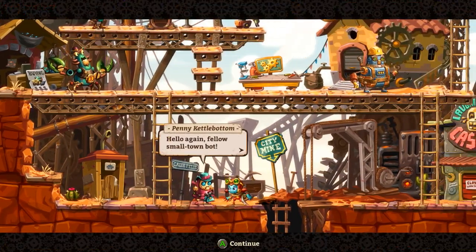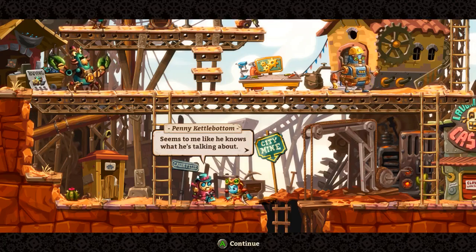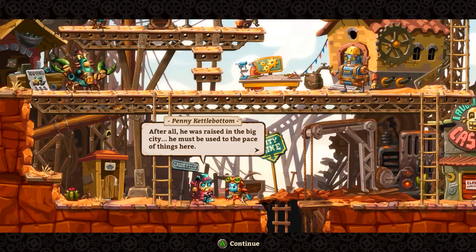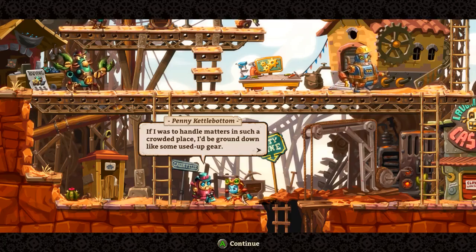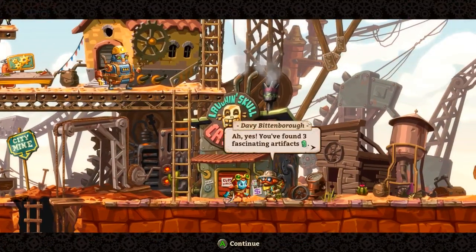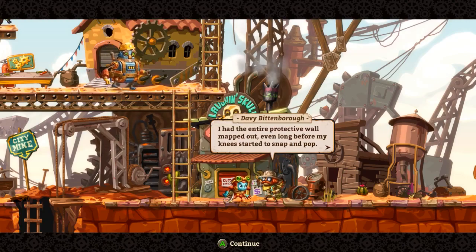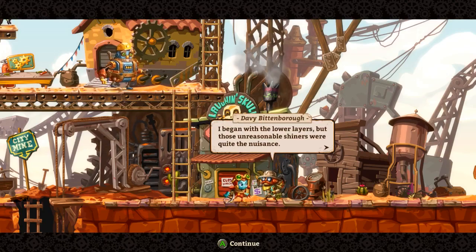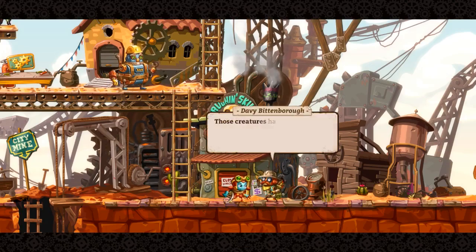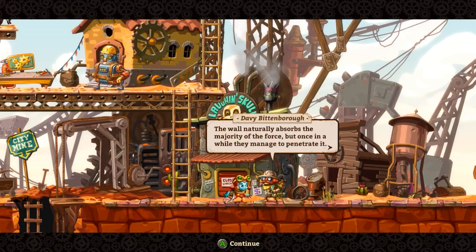Hello. Hello again, fellow small town bots. There's a lot of complaints going around about our poor mayor. Seems to me he knows what he's talking about. After all, he was raised in the big city. You found three artifacts! When I was a spry young bot like yourself I used to run around this mine making wonderful maps. I had the entire protective wall mapped out, even long before my knees started to snap and pop. I began with the lower layers, but those unreasonable shiners were quite the nuisance - using crude explosives on such a monument? Preposterous! The wall naturally absorbs the majority of the force, but once in a while they manage to penetrate it.